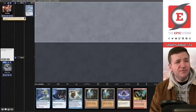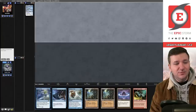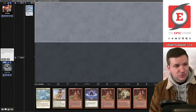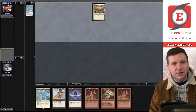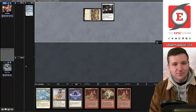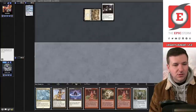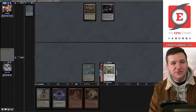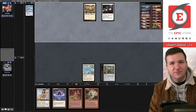Game two — opponent revealed Yorion. We have the answer to Deafening Silence and all that good stuff, but our hand doesn't actually do anything. I'm going to mulligan. We get rid of a Burning Wish, draw Chrome Mox, imprint, and pass. If they try to Wasteland me I can copy the Chrome Mox in response. Unfortunately we don't have an answer to Deafening Silence in the board.